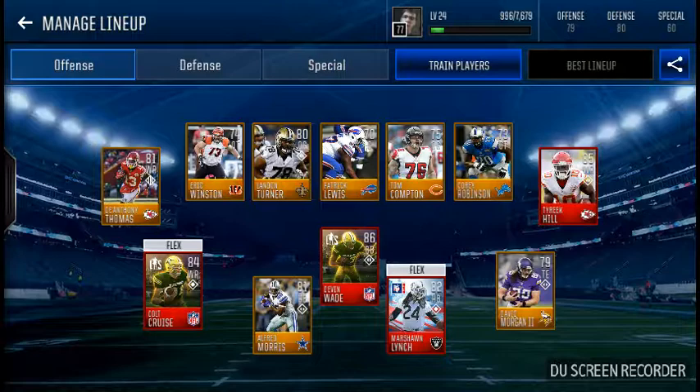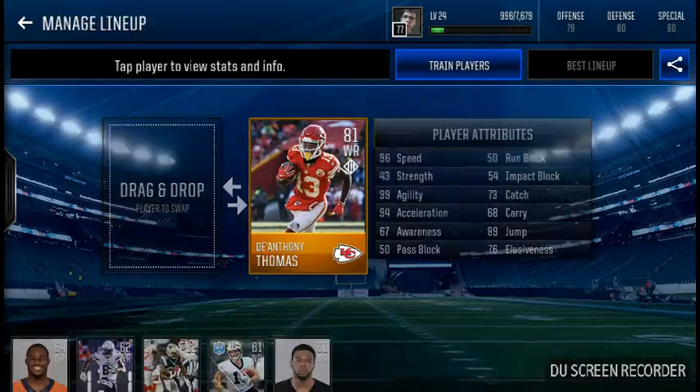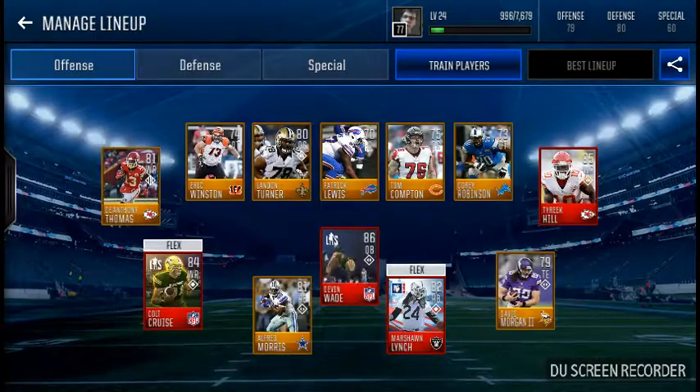If I really wanted higher overalls I would switch these two, but the way I play I like having my offense like this. I have Anthony Thomas, Colt Cruz, Tyreek Hill, and David Morgan the Second as my receiver core. My quarterback is Devon Wade — you get him and Colt Cruz from the Long Shot mode in Madden Mobile, which is pretty cool. Then I have Marshawn Lynch and Alfred Morris as my running backs.